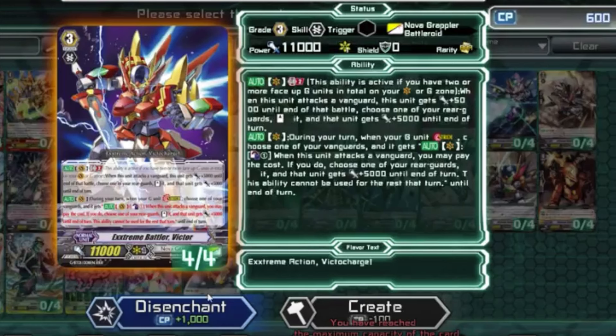If you go and disenchant one of your cards you'll get 1000 CP, because all cards here disenchant for 1000 but only cost 100 to create. So you create Extreme Valor Victor for 100, disenchant it for 1000 — you've already got 900 extra right out of pocket. Keep doing this: create, disenchant, create, disenchant — and you'll be able to unlock every single card and play every deck right away immediately.